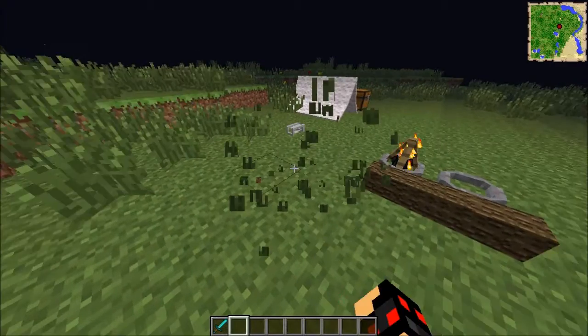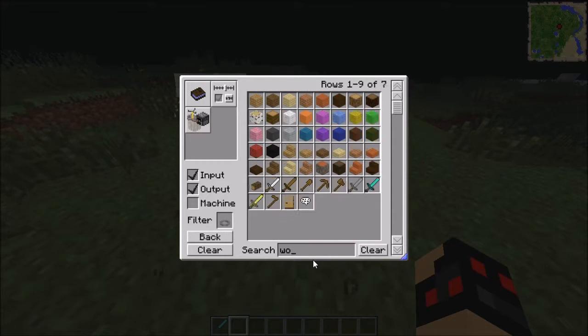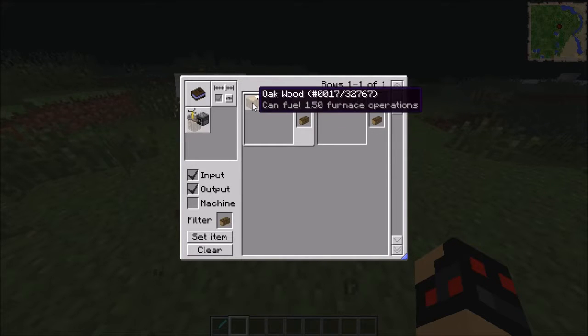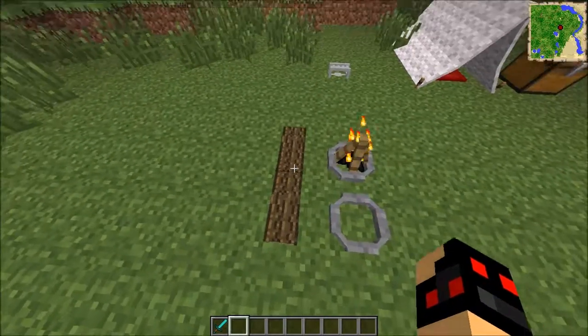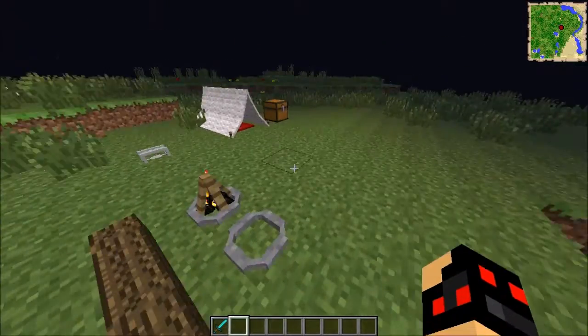You also get a log that you can sit on. You just take an oak wood log and a knife and you get a piece of wood. You can sit on it and sit by your campfire, warm yourself up and stuff like that.